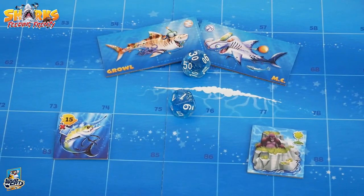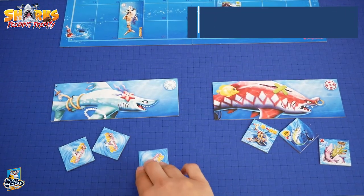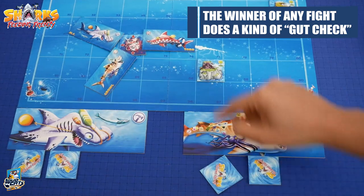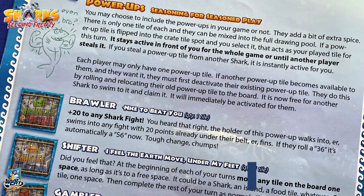When sharks end up in the same space — inevitably or intentionally, such as with the chum bucket — simply roll the dice. Whoever comes out with the higher roll wins. The winner blind-pulls a tile from the loser's gut locker and places it in their own. When multiple sharks are involved, the winner chooses one to take a tile from and relocates the others to any free space.